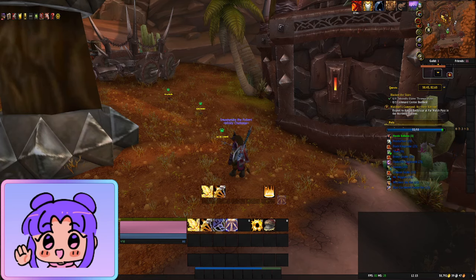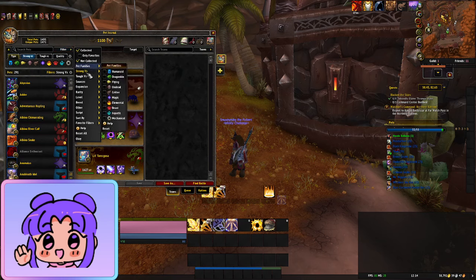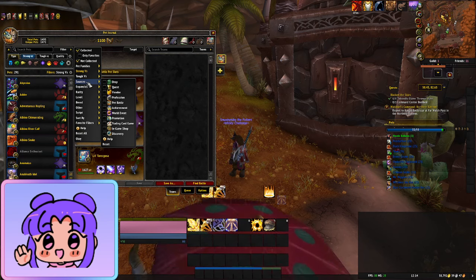There are lots of battle pets you can collect from lots of different places. You can get them from drops, from quests, you can buy them from vendors, professions can make different pets, you can get them from doing various achievements, from world events, promotions, trading card games, and of course you can buy them from the in-game shop.